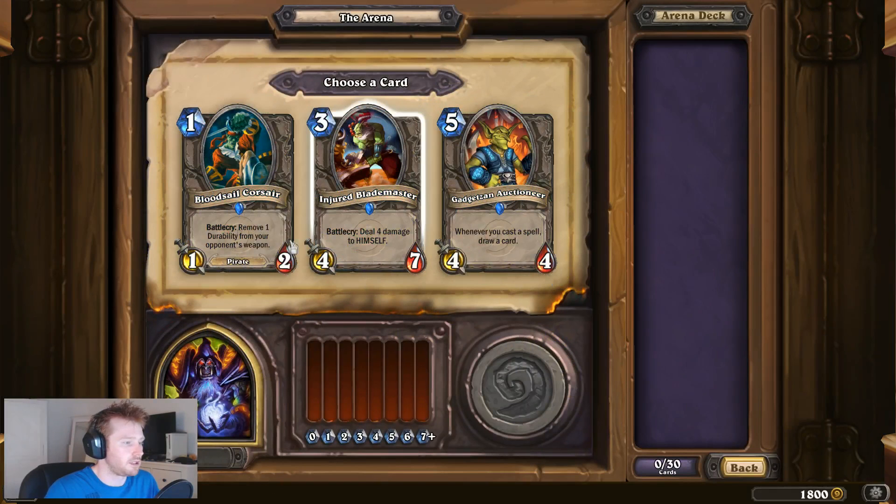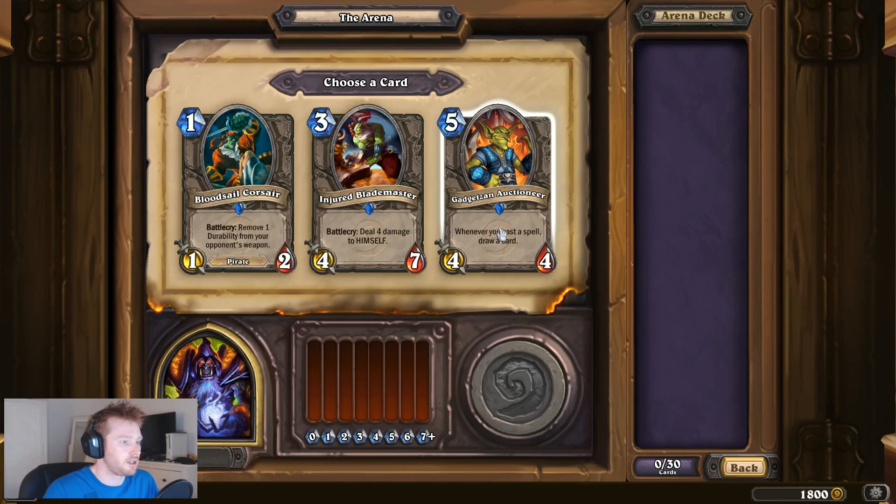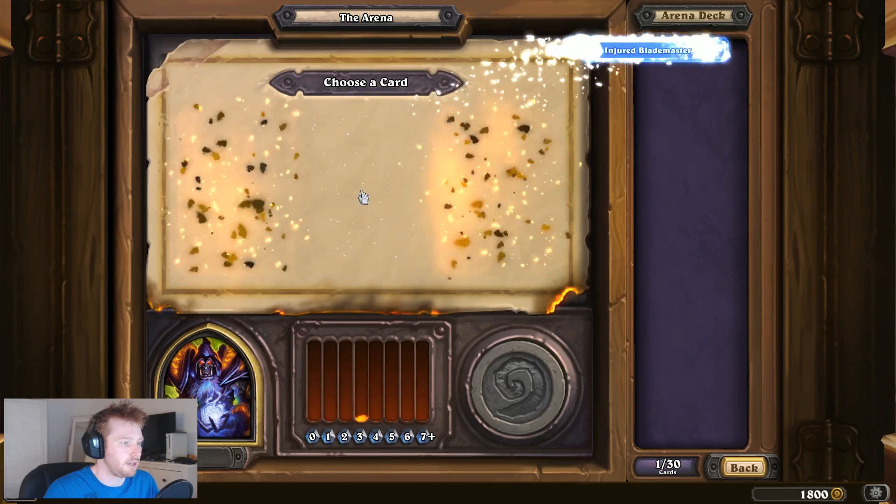So what have we got? Bloodsail Corsair, Injured Blademaster, or Gadgetzan Auctioneer. I think I'll take the Injured Blademaster.